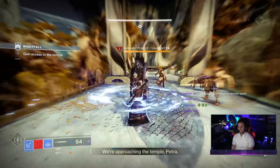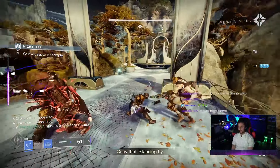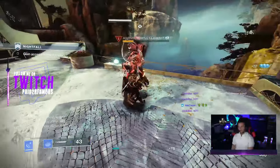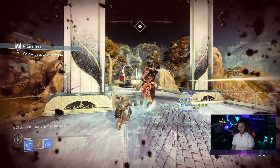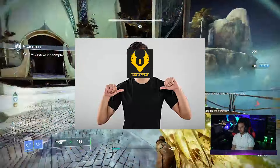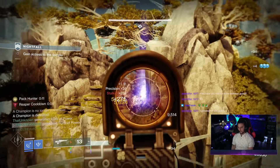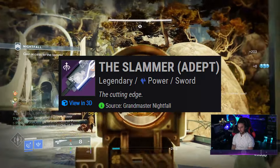In today's Destiny 2 video, we're going to be reviewing the Slammer Adept legendary sword that just became available in Season of the Wish. We're going to go over all the perks that drop on this so when you guys get it to drop from the Grandmaster Nightfall, you don't accidentally delete a god roll, and we'll be answering the question: is it worth using? I'm Paid to Be Famous — you can call me Paid.